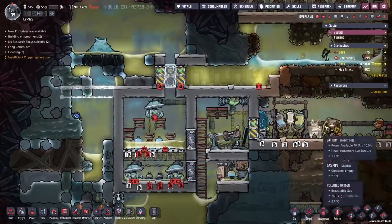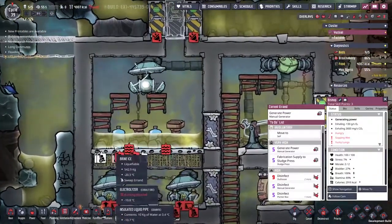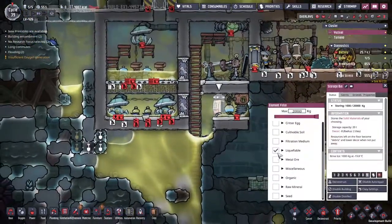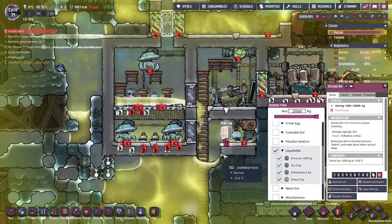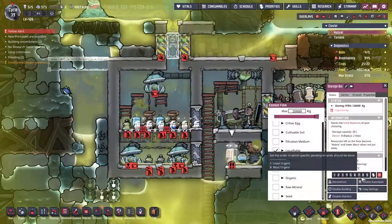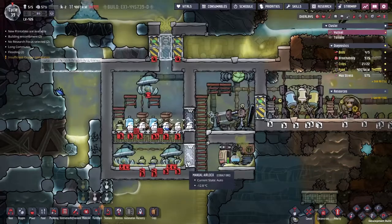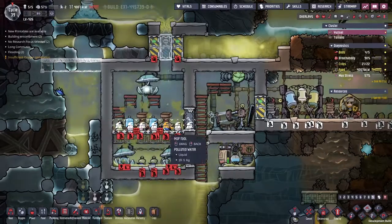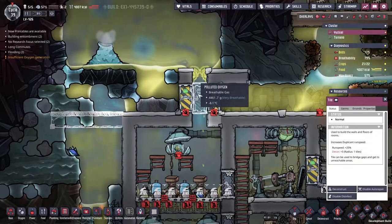We've had a whole bunch of liquid just appear here. We've got a whole bunch of brine ice and stuff like that — why aren't these being picked up? Let's really panic people on this. Everyone's now running away despite the alarm, so I'm going to assume that they've picked up all the brine ice. Beautiful. Now we just need them to come along and mop all this up.